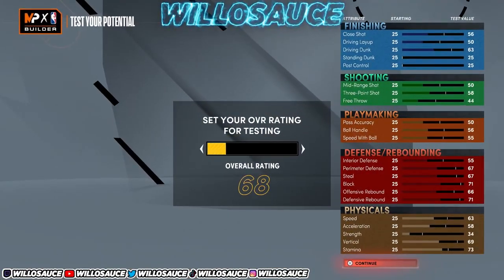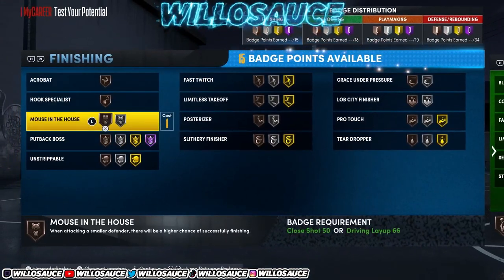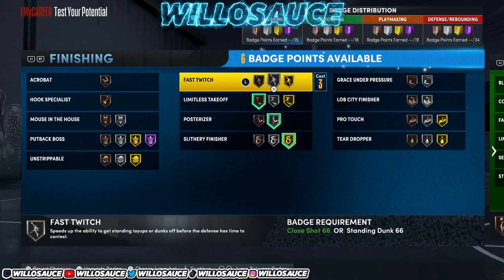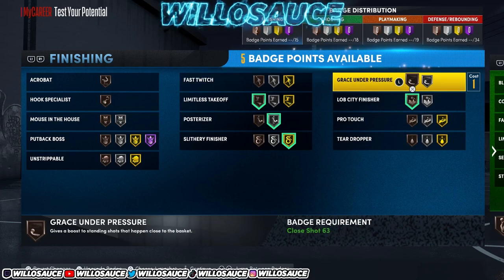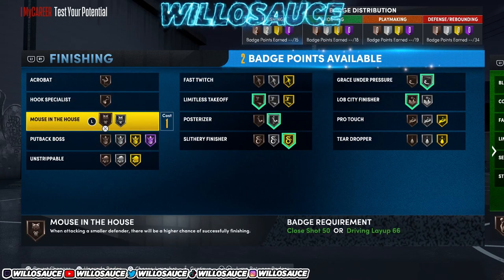For finishing badges on the power forward build: definitely max out Slithery Finisher and Posterizer. Put Limitless Takeoff at least on bronze or silver with an 84 dunk. You can put on Lob City Finisher, and definitely put on Grace Under Pressure — that's a very good badge. Mouse in the House isn't bad if a point guard or someone shorter is guarding you in the corner, as you'll be able to abuse it.